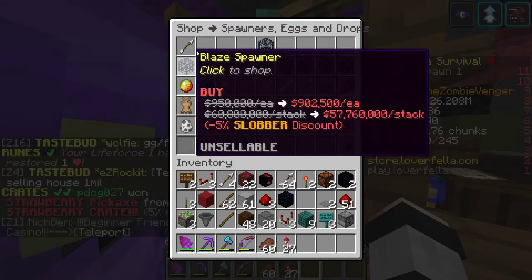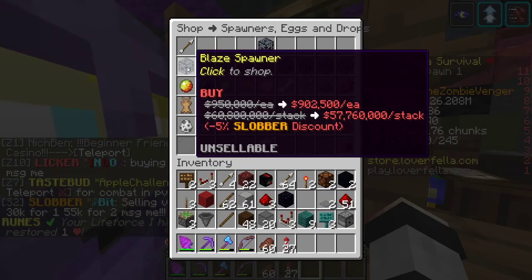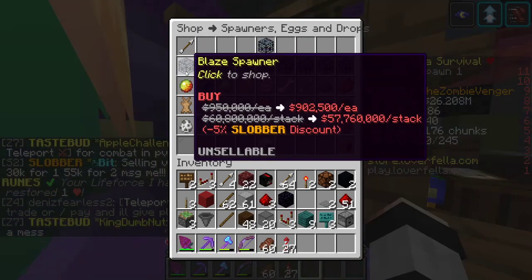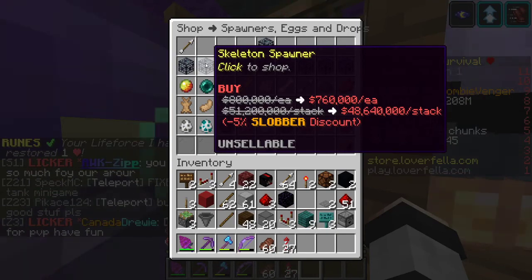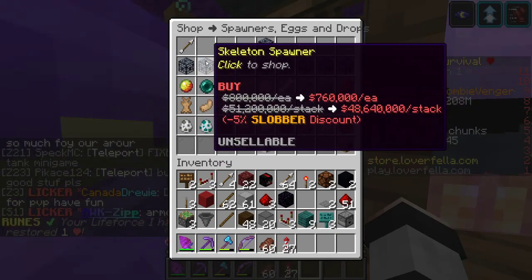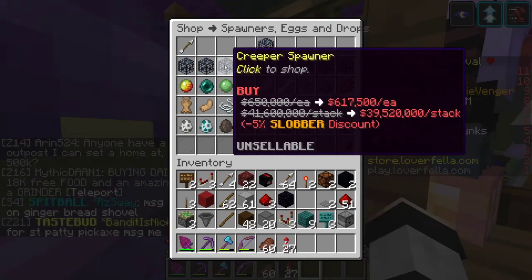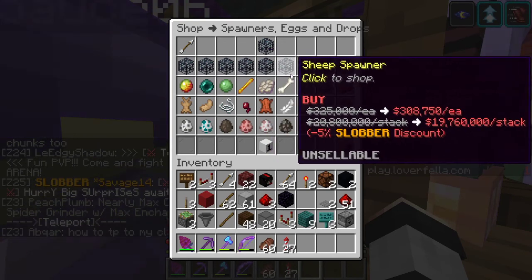The Blaze Spawner is probably number two — second place. Skeleton Spawner, probably fifth. Creeper Spawner, third. Zombie Spawner, sixth. Spider Spawner, seventh.